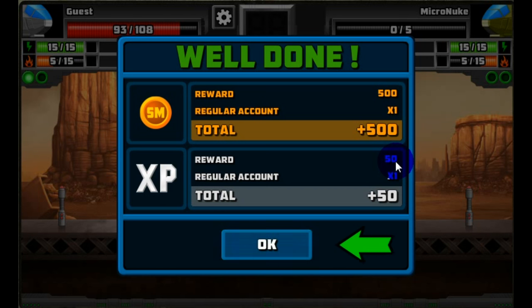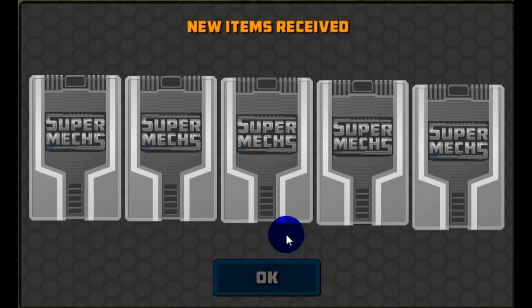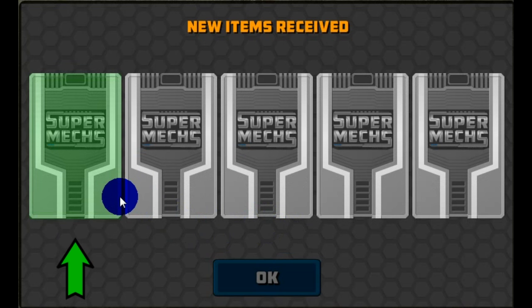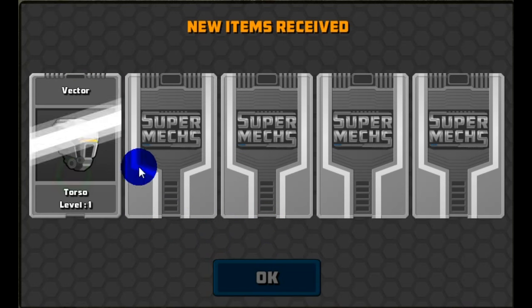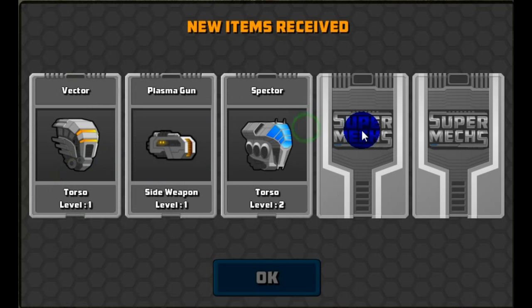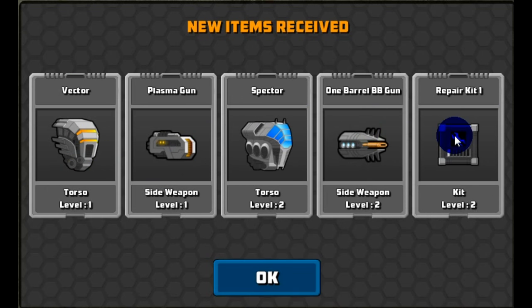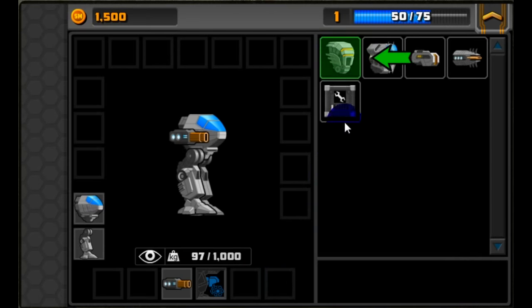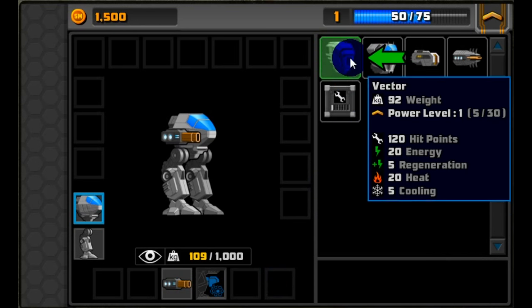Follow the green arrow prompt, click the OK button, and progress through the tutorial. We've now got five new items, so follow the prompts again, click on the cards, and turn over the items. Looks like we've got a couple of new torsos, a couple of new guns, and a repair kit, which can be used to restore our hit points during battle. Let's use some of our new parts in our mech.